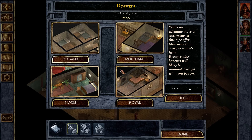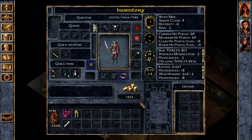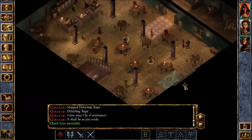Let's go ahead and rent the peasant room one more night. I must have to do a zone change before it recognizes that I have the spell available. I don't remember that being a glitch in the game. Let's see what happens when I leave.